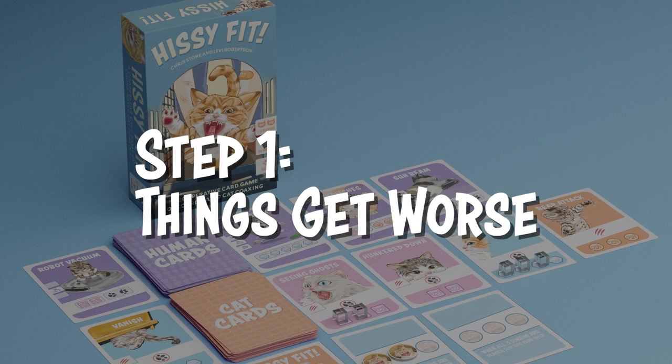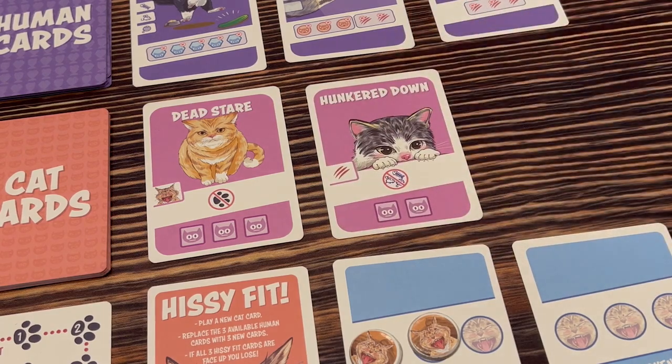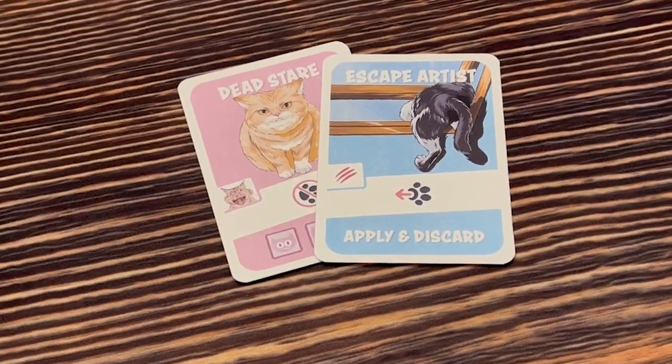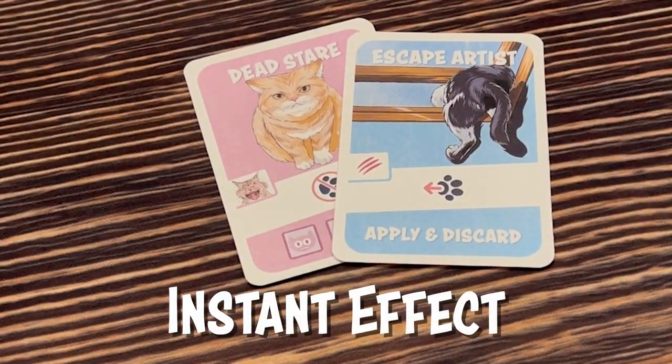At the start of each turn, things get worse. Draw a new cat card and add it to the row next to the cat deck. On many cat cards, the icon in this spot shows the card's instant effect that happens as soon as you draw the card.